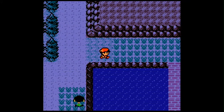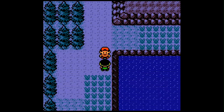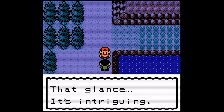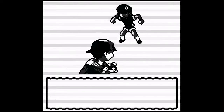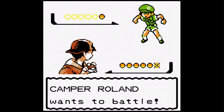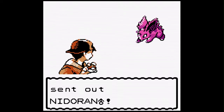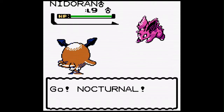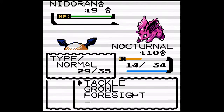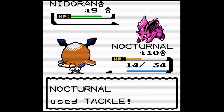He also told me that Nidoran — either girl or boy — their first form can still breed. But some kind of glitch made it so that either the third form of the girl or the third form of the boy cannot breed. So I'm going to test this theory out and see if it actually works.